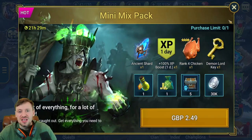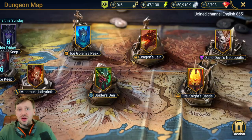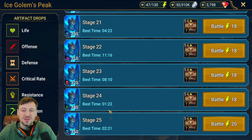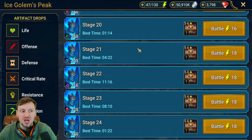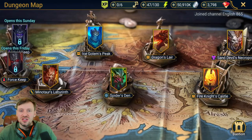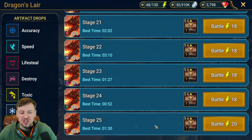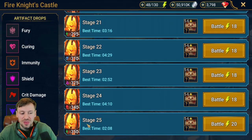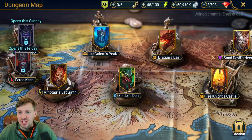For dungeons — in Ice Golem I'd use her for Stage 24 due to affinity advantage; she can do Stage 25 but it'll be a slower run. Dragon is super easy and she could handle Stage 25 even with the bad affinity matchup. The only dungeon she's not great in is Fire Knight, because she doesn't have a triple hitter.